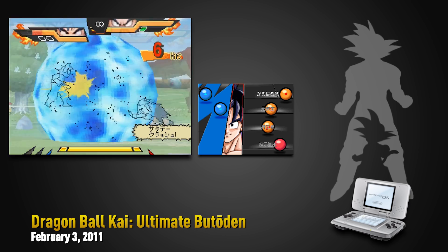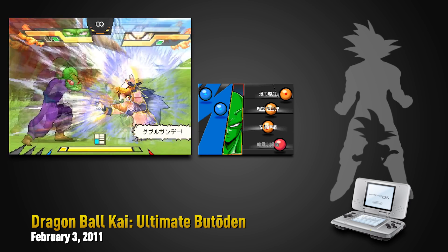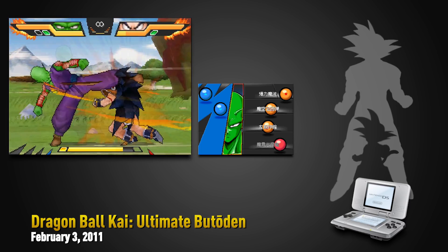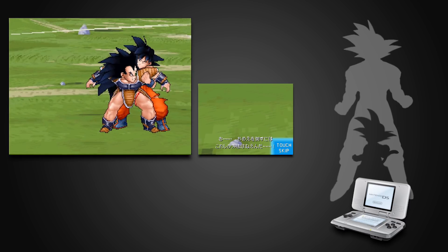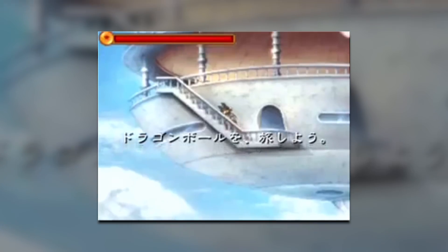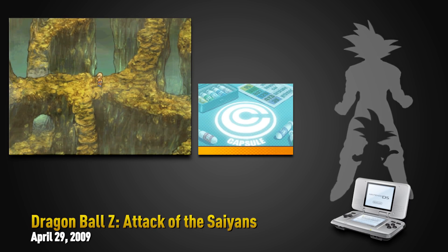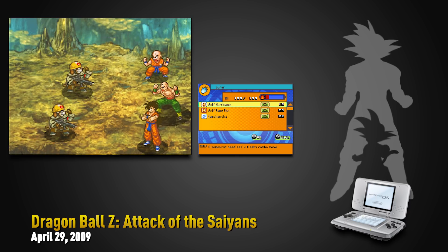Ultimate Butodan had a lot of interesting mechanics. When performing combos, the game would slow down as the enemy pressed some defensive buttons — it could be countering, it could be dodging — so it created these intense moments where both players were reacting and counterattacking each other. The game was well received too. And finally, before we say goodbye to the Nintendo DS, we have one last game to talk about: Dragon Ball Z Attack of the Saiyans by Monolith Soft, who you might know as the developer of the Xenoblade Chronicles series.